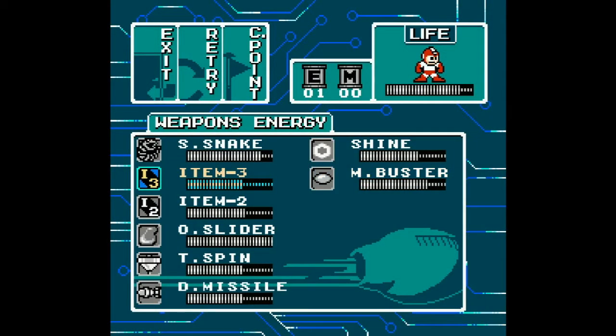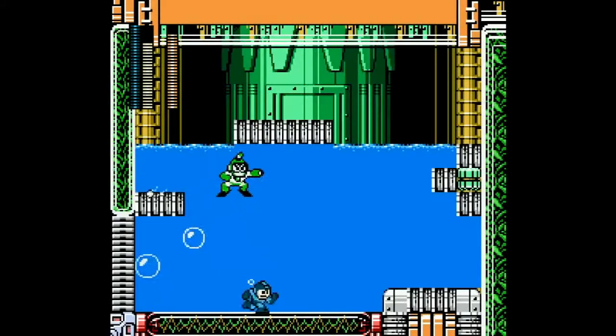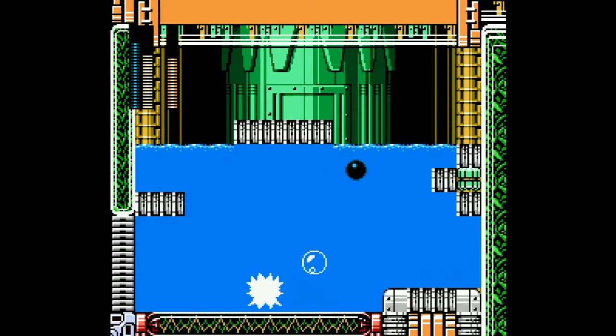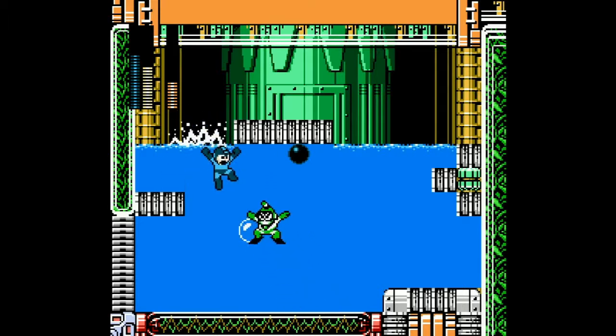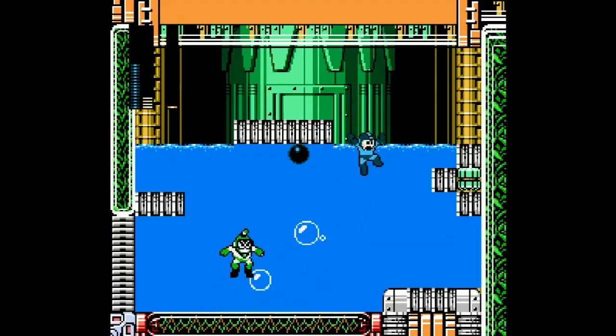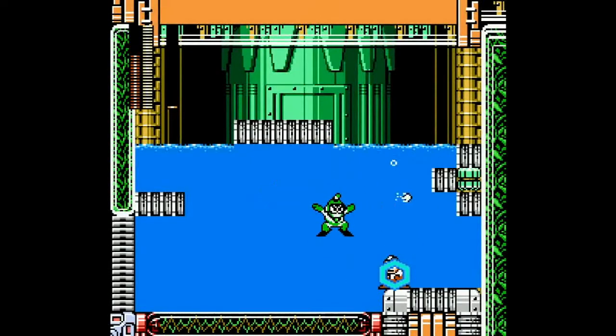Ooh. What do I need more of? Item 3. Okay, that was a terrible idea. Please don't... That is his weakness. Oil and bubbles don't mix. This is interesting how you have to try and hit him with the oil. I like that. But we're gonna finish him off by letting our light shine. Yay.